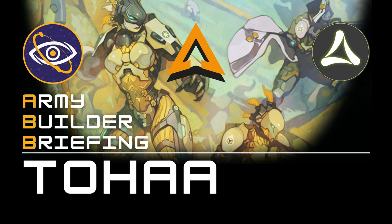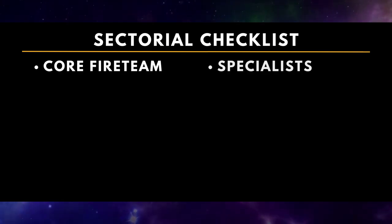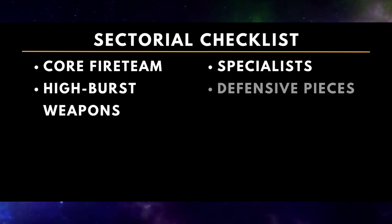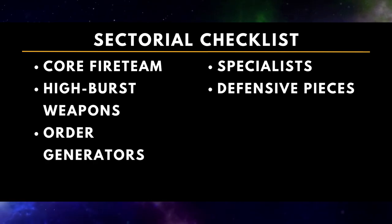Hello, and welcome to Concilium Watch. My name is Andrew, probably better known as DPA, and I'm here today to instruct you in the ways of assembling your force in Toha. As a reminder, we will be going over the following items: your choice of core fireteams, your choice of specialists, high-burst weaponry, defensive pieces or troopers, and reliable sources of orders.